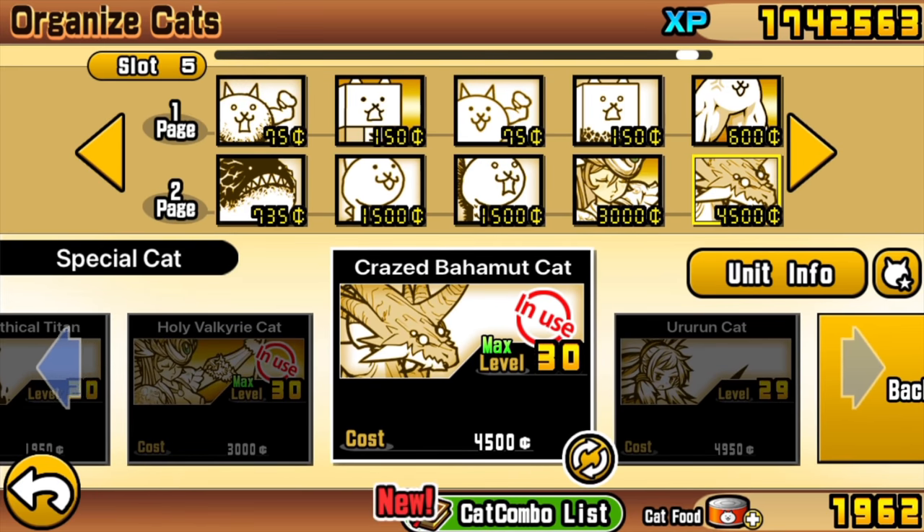Our big damager is Kray's Bahamut Cat. If you have an Uber with enough range that is traded against Red, that's pretty fantastic and I'd definitely recommend using that. But Kray's Bahamut Cat, which everyone gets access to after completing Empire of Cats, should be good enough.